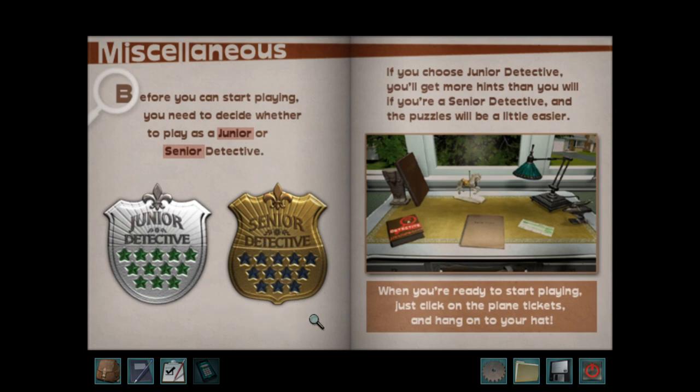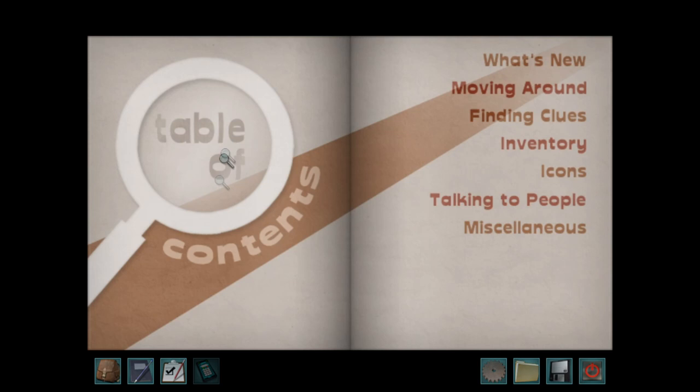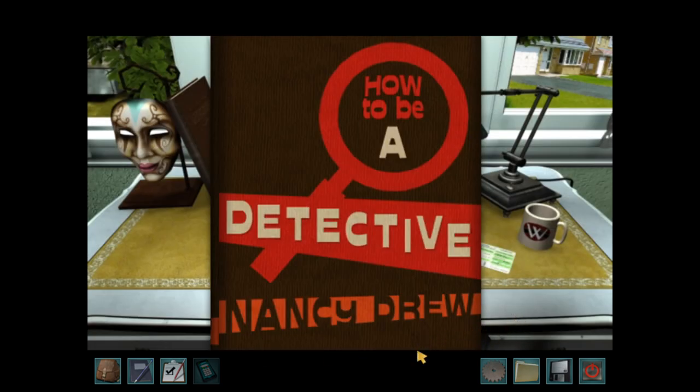If you choose junior detective, you'll get more hints and the puzzles will be a little easier. When you're ready to start playing, just click on the plane tickets and hang on to your hat. Alright, cool — thanks, Nancy, for that very basic tutorial on everything. I don't need this anymore, Nancy. Oh, this was for past cases, right? I don't need to look at these — these are games we haven't played because we just started.